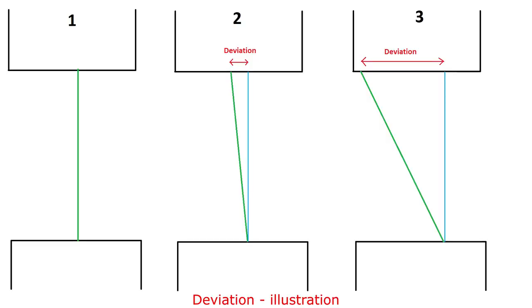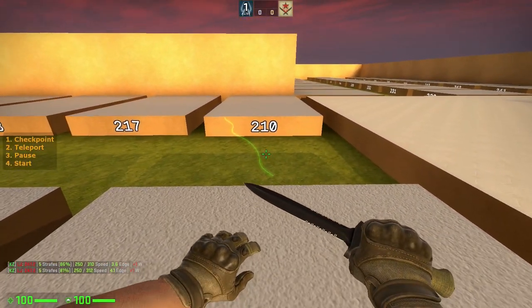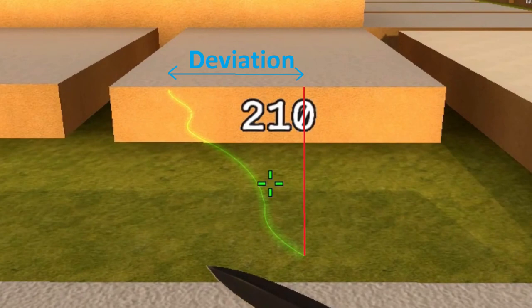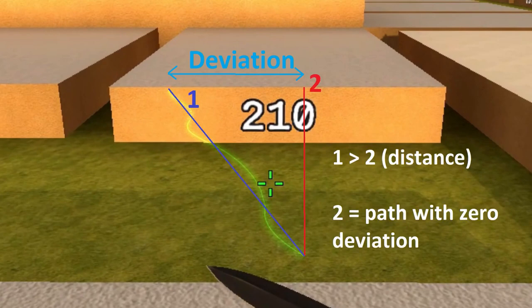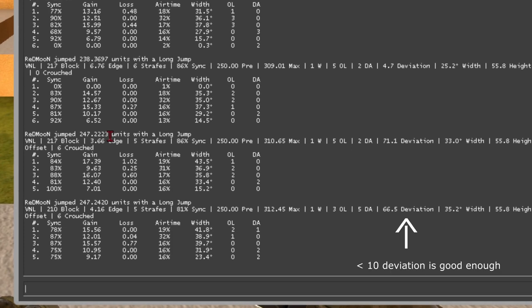Deviation refers to how much you went diagonally relative to your starting point. Jumping in a straight line will give you zero deviation. Deviation slightly increases the distance you need to land blocks, so you need to keep it to a minimum — 10 or below should be good enough.